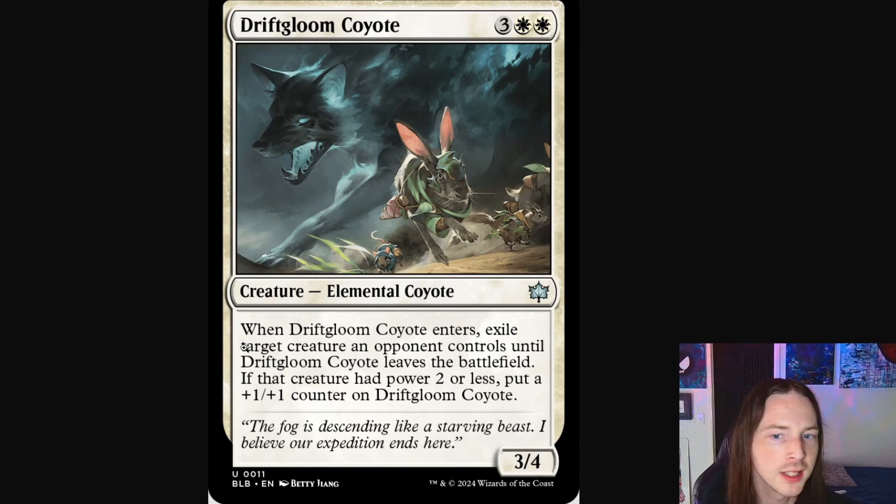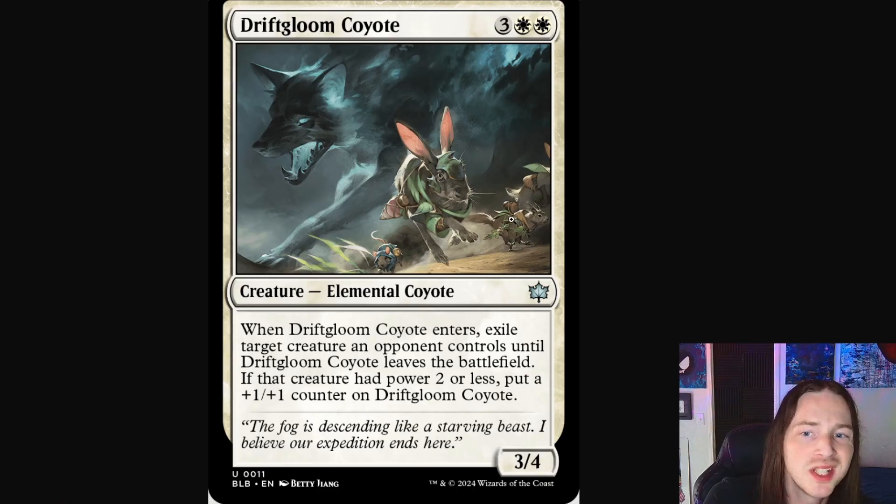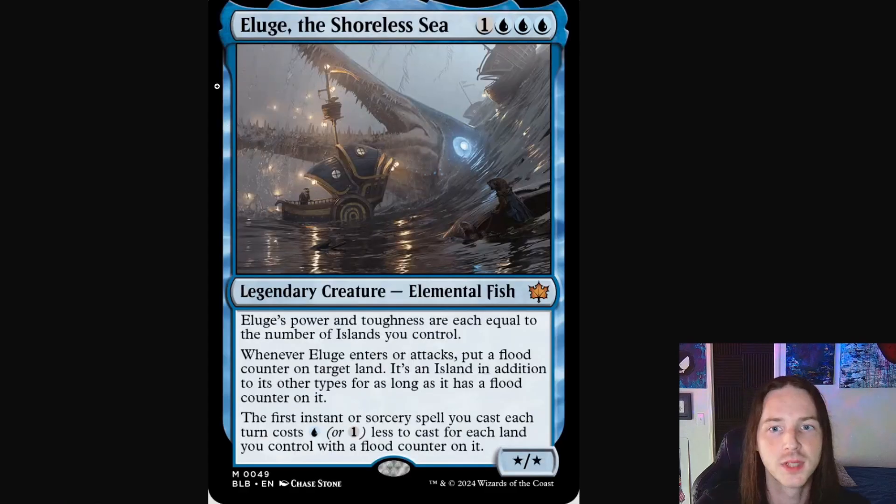Lastly in white, we've got the Driftgloom Coyote — just a scary little elemental coyote chasing down these rats, a little mouse, a squirrel, and a jackrabbit. They're running in fear. If you notice, the rabbit has a little potion around its neck — a little mana pot. The squirrel has what looks to be a tiny barrel probably filled with wine, and a little dagger made out of like a sprig of leaf. What are they really going to do against this elemental coyote?